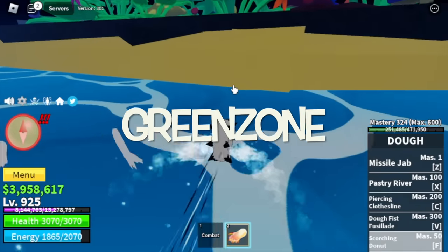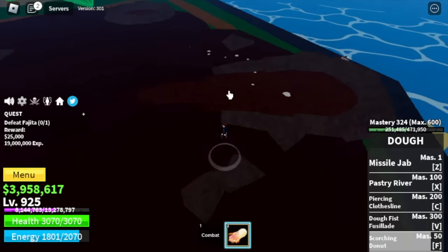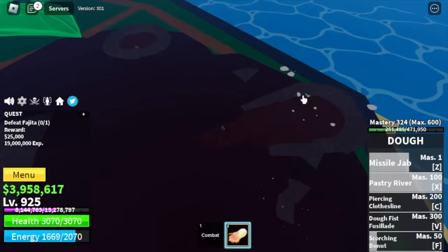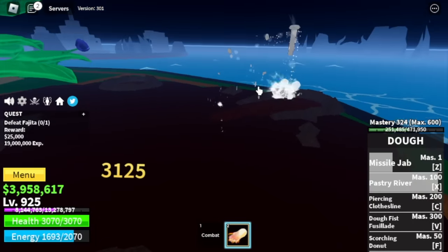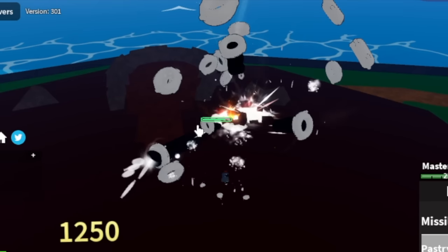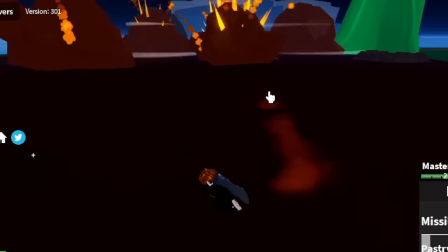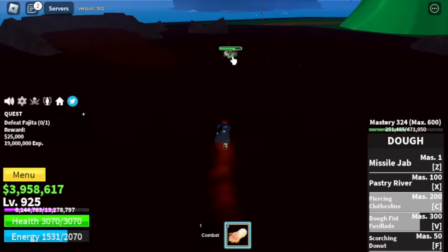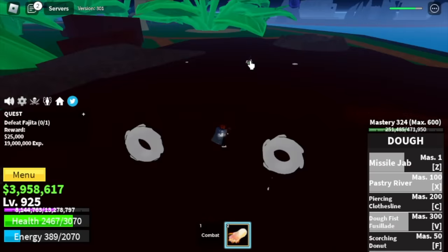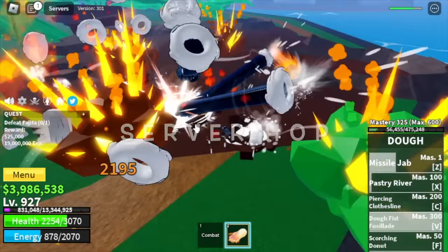So next up, the Green Zone. Our target here is Fajita. I decided to do Server Hop here. This is the X skill when you jump with it — there you go, it's different from the previous one. Let's appreciate all the new awakened skills. The V skill awakened — wow guys, this really looks good. How about the C skill? Let me show it to you — there you go, check that out.